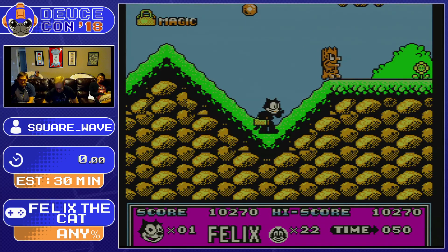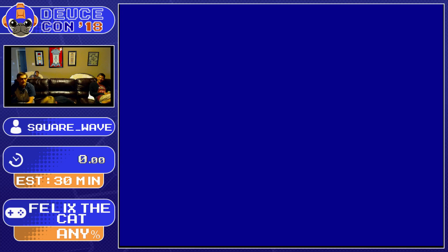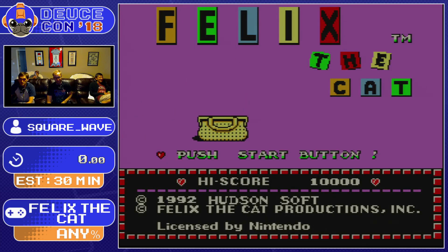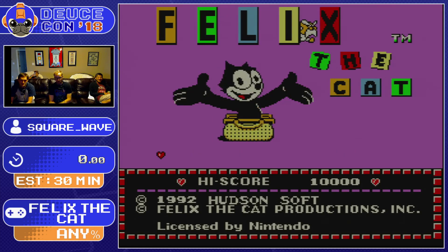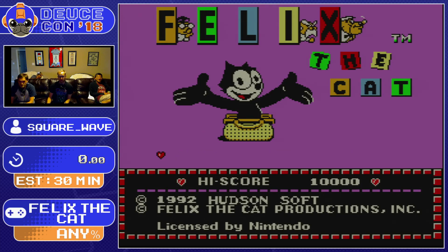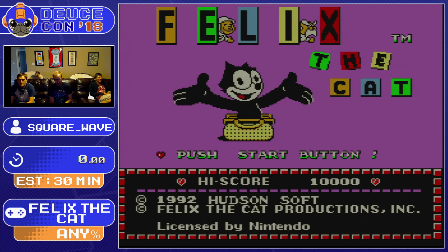We'll turn it off and back on again. Step number one. So we got the high-quality QA team over here. I guess we'll just get going. So I'll just count down and explain things. Three, two, one, go. Match started.